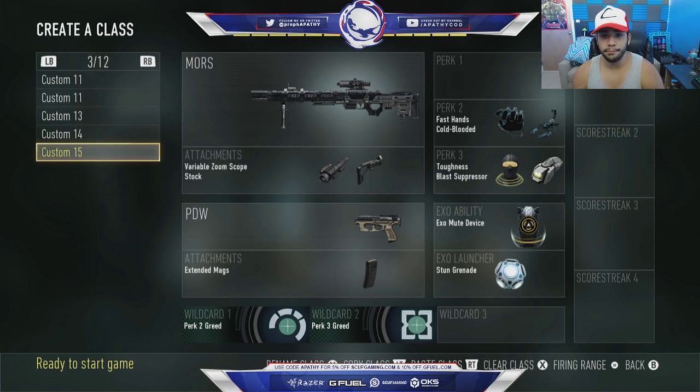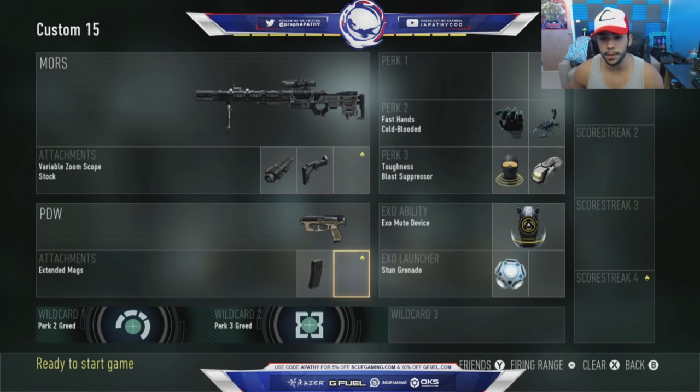This is another good class for no-overkill snipers. I have variable zoom because a lot of people use cold-blooded, and variable zoom with stock on the Mors is crazy good — you guys have to try it out. I have fast hands and cold-blooded. If you're sniping other snipers, you can see them with the variable zoom and they can barely see you. Then I have a mute device — because if they can hear me and I only have a pistol, I'm most likely dead. So I have a PDW with extended mags as my secondary. And with the stun, if somebody's rushing me — stuns are so overpowered — I can just stun them and finish them off. Really simple.